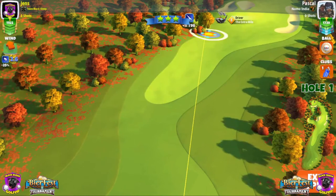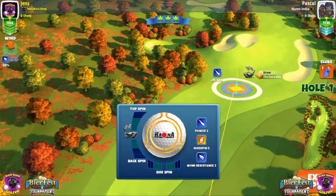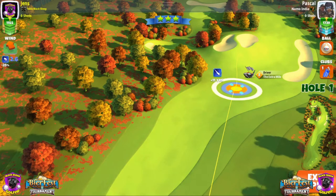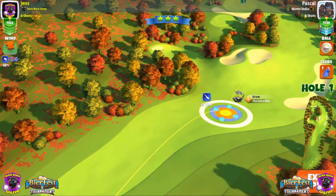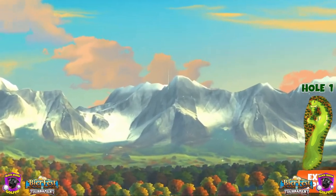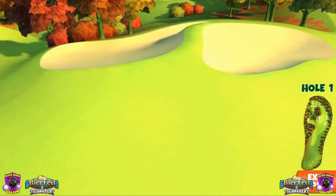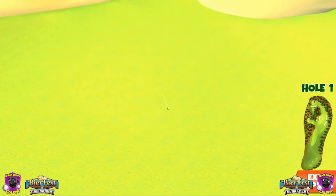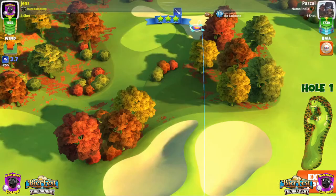Hole number one — I play it with the Extra Mile and a Katana. I always play it here between the two bunkers, 10% maximum. Just put a little backspin on it, 1.2 to 1.3 — I don't want to go in the bunkers. It's a fairly easy and uncomplicated shot; I just want to be up there on the hill somewhere. Hoping for a 300-yard drive — 309 is fine.